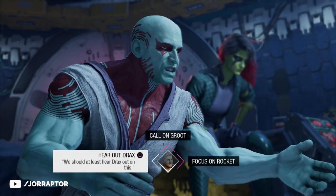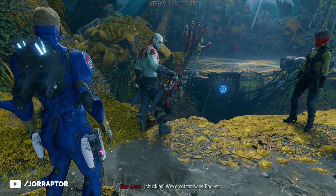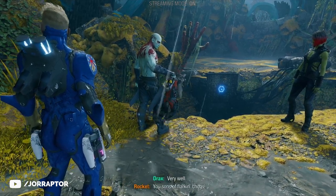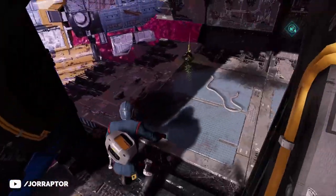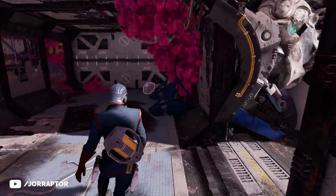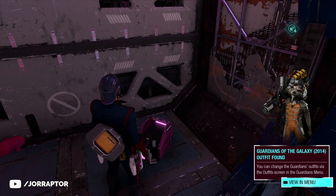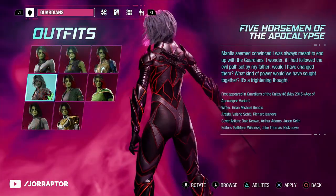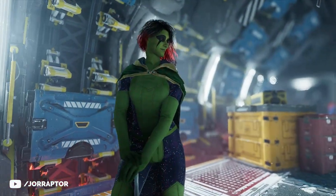The choices you make won't matter outside of a chapter select session. Only the choices during your first playthrough are saved and will impact later chapters. But you can use chapter select to find outfits you've missed, because once you unlock them they are account-wide and can be used on any save. There's also a trophy and achievement for getting all the outfits.